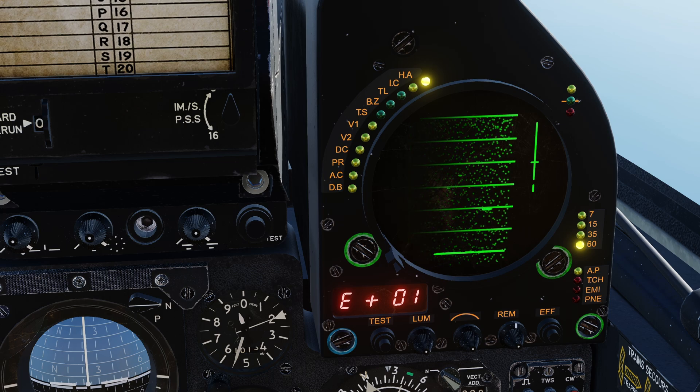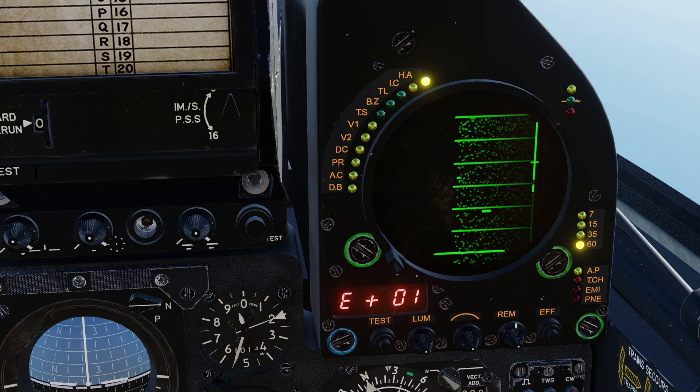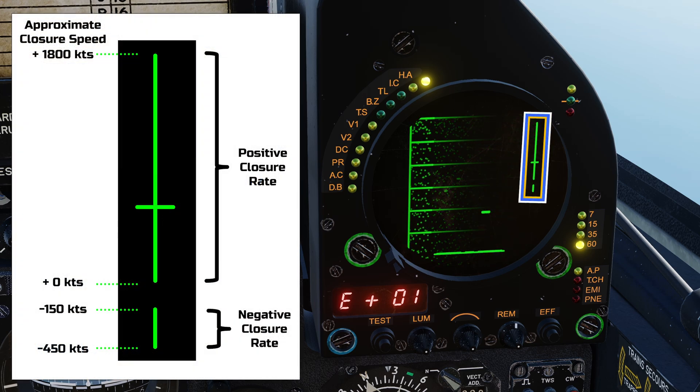Whilst a target is marked in APS Track While Scan, the radial speed marker is displayed to indicate the closure rate to that target. To recap: if the horizontal marker is above the break in the line, we have a positive closure rate — the distance between our own aircraft and the lock target is decreasing. If the marker is below the break, the target is getting away; in other words, we have a negative closure rate, and the distance between us is increasing.